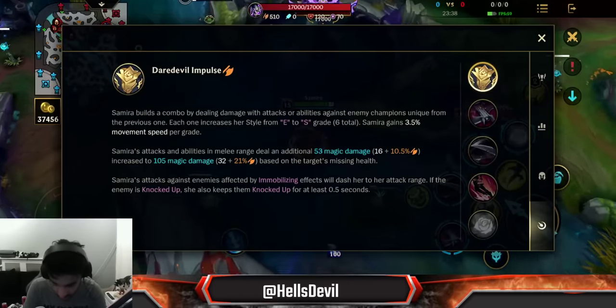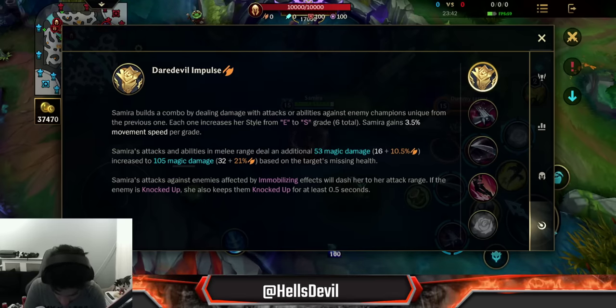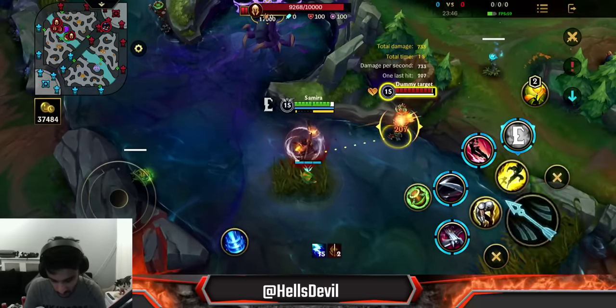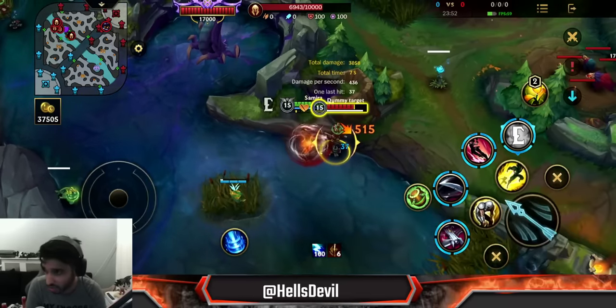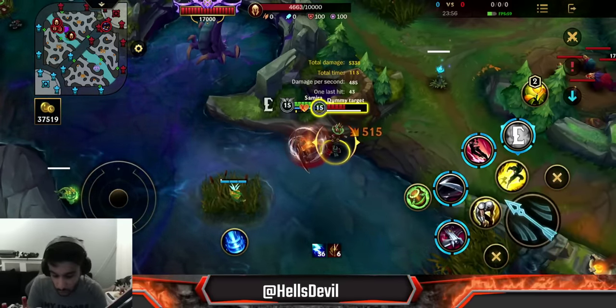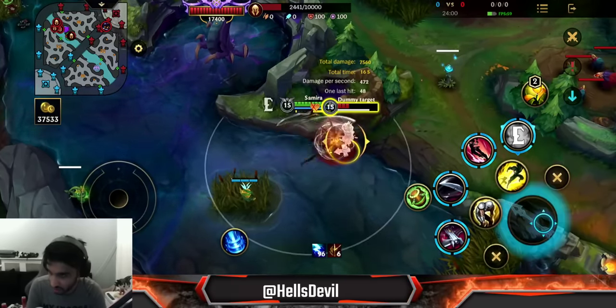Samira's attacks and abilities in melee range deal an additional amount of magic damage, and it doubles based on the enemy's missing health. So ranged attacks do a certain amount of damage, but when you get close and use the sword, you do bonus magic damage. If you're 1v1-ing an enemy ADC, it is worth it to get close to hit them with the sword because everything does more damage.